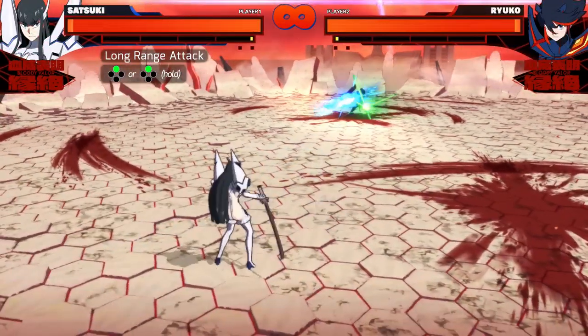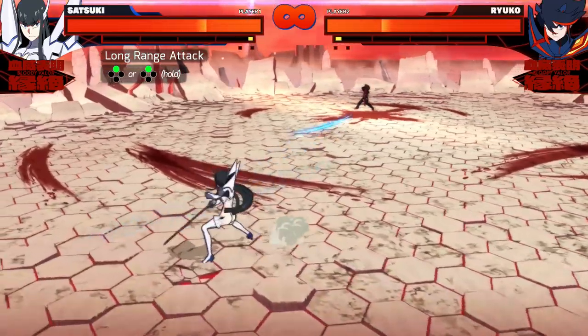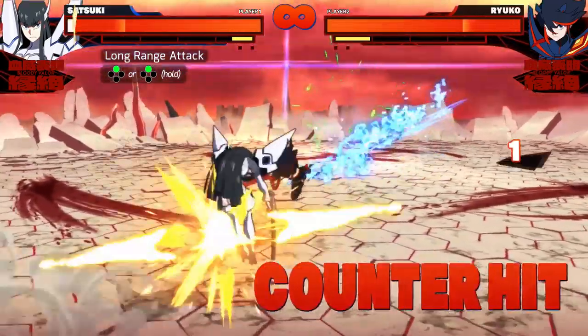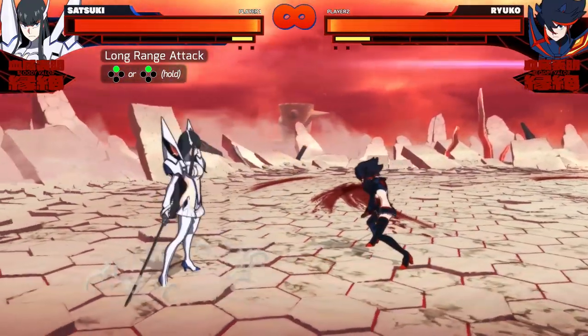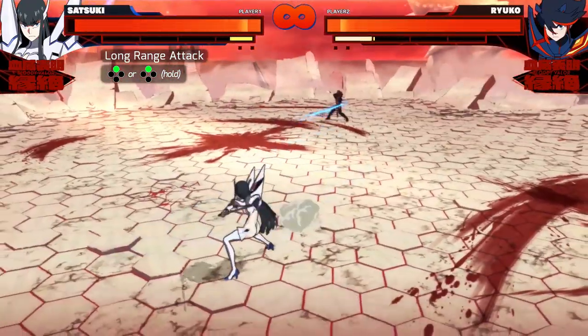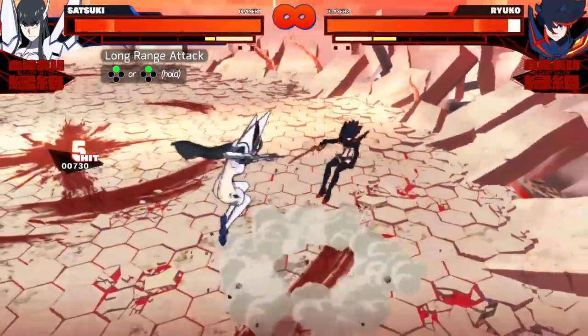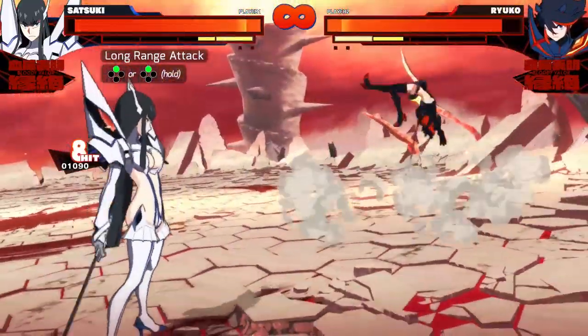Moving on to her long range attack: Satsuki has some strong zoning with fast projectiles. However, a lot of them have low priority so they can be dashed through, which means you can't overuse them or you'll become easy to counter. She's got four projectiles and both the third and fourth can cause a wall splat, giving you an opportunity to dash in and extend the combo pretty easily.